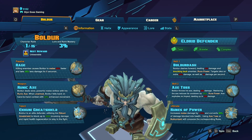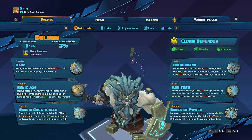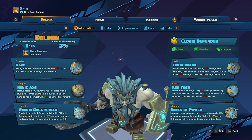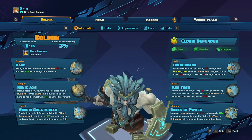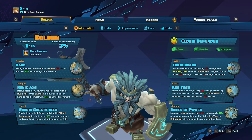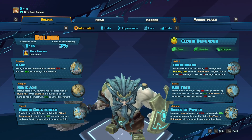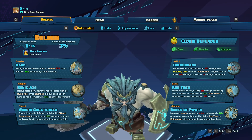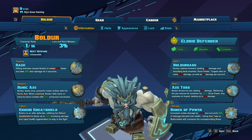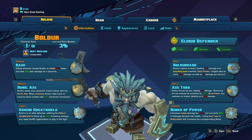Skill 1 is his Boldor Dash, so he dashes forward knocking back enemies, also doing a little bit of damage. It also increases damage that people take for a certain amount of time and it puts a DoT on people as well. That is a huge skill, especially if you can target multiple enemies at once. A group of enemies running towards you, Boldor Dash is going to literally destroy people and give your team a quite early edge in the fight, so definitely worth using.